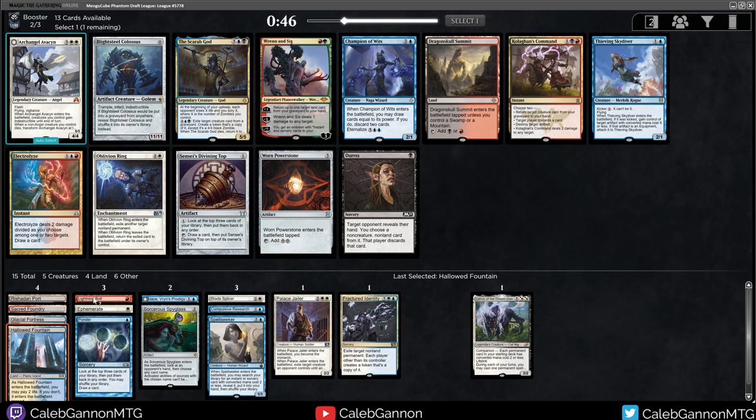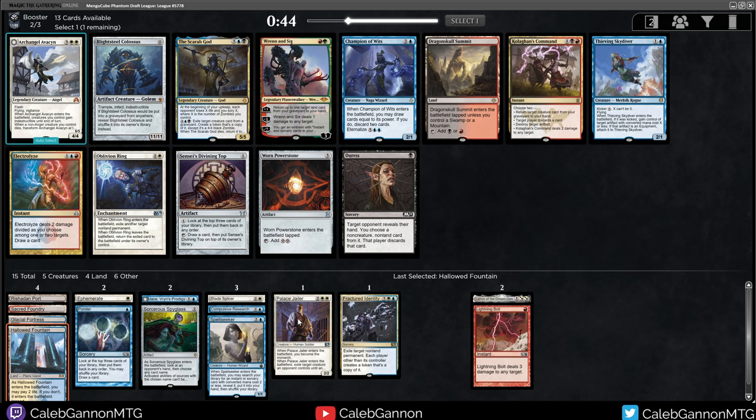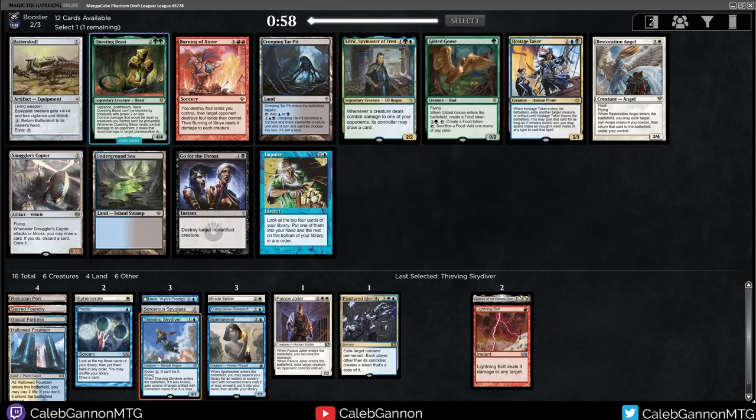I don't think I want to take Electrolyze. I maybe don't even play this Lightning Bolt - if I can go straight blue-white, that would be ideal. Divinity of Gavony is actually particularly good in this version of the cube, just because of all the Signets. I like Avacyn, Oblivion Ring, and Champion. But right now, for this pick, this is the highest priority.